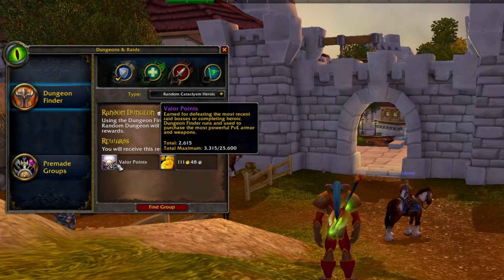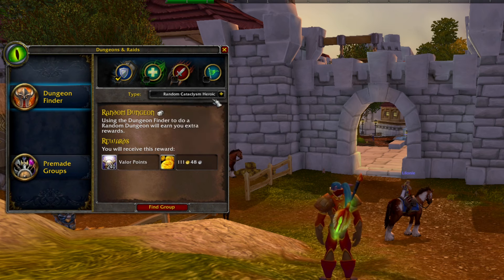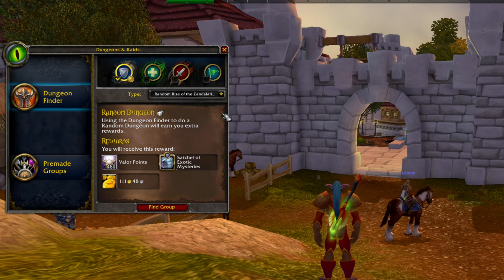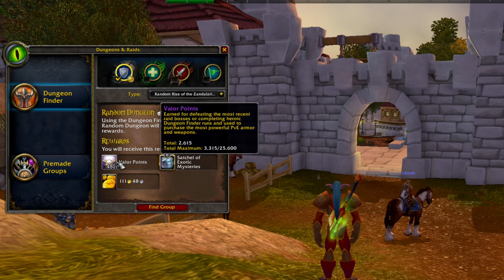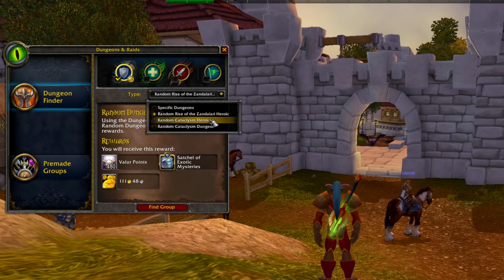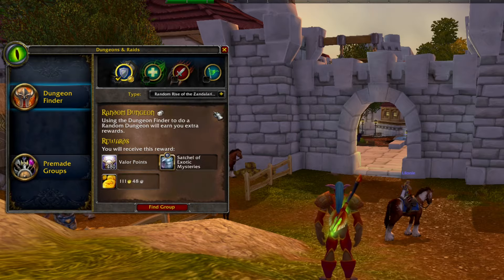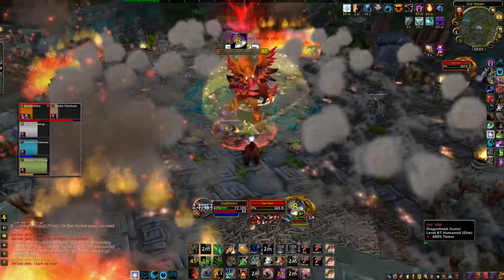Just remember, it's not going to be worth the time to continue spamming Heroics, at least not when you can start signing up for the new dungeons Zul'Gurub and Zul'Aman. You can sign up with the random dungeon finder that rewards 480 Valor points — twice as much compared to what you get in a random heroic — and therefore you should start signing up to these simply to get twice as many Valor points.